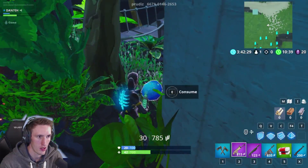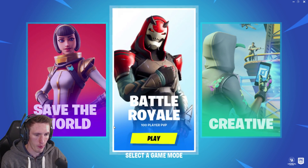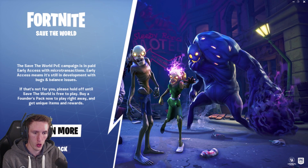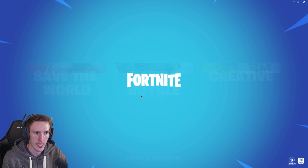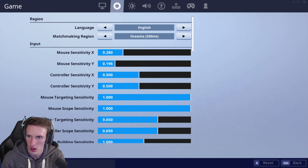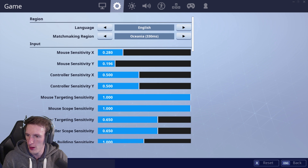The first step is to go down to settings and select the highest matchmaking region ping. We're on a brand new account that doesn't have Save the World - it says 'learn more' so I'd need to pay for it. So we go to Battle Royale, change the matchmaking region to Oceania servers - that's the highest ping - and boom, we're on Oceania. The next step is to go to anonymous mode and turn it on.